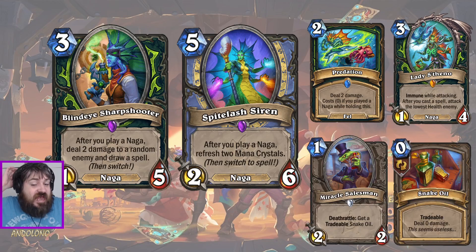I don't think Miracle Salesman will quite get into the Naga Demon Hunter deck - but if it were a Naga, I think it would 100% be in. They made sure it didn't have a tribe tag. Remember back in the neutrals I said Snake Oil has the chance to be a really broken card because 0-mana spells can be abused. Here's Blind Eye Sharpshooter to potentially abuse it - so you might want to run a Miracle Salesman in your Naga deck, the 1-mana 2/2, to get a Snake Oil for 0 and keep the Sharpshooter combo going.